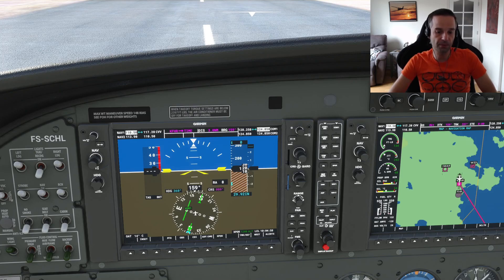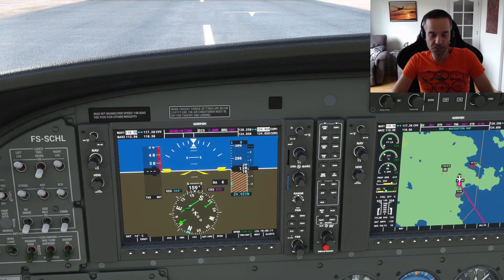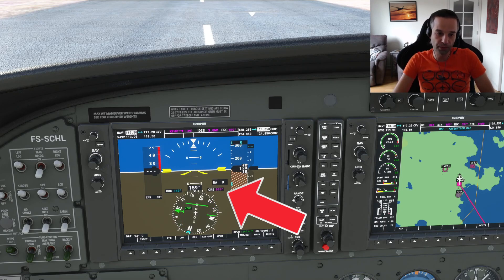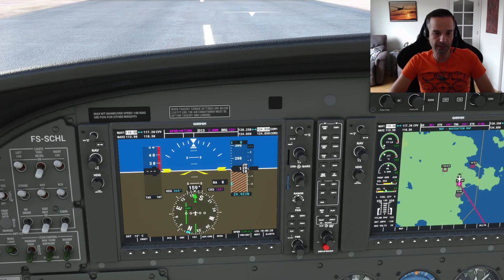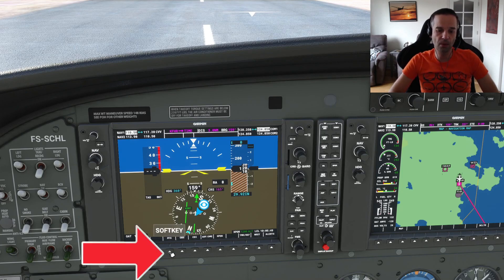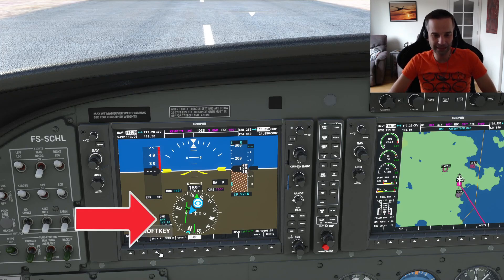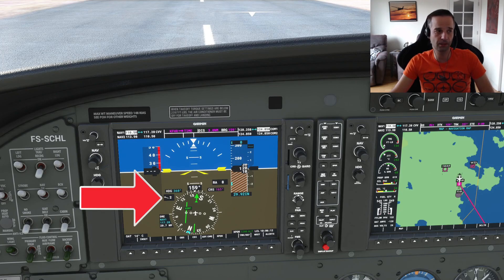I'm going to want to fly the 165 radial from the VOR, so I'm going to set that right now and try to intercept the radial before I get to the VOR station. I use the course knob to change the course, and you can see the number changing just to the right above the compass. As I move through, you're going to see the needle go from fully deflected to the right to fully deflected to the left, telling me where I am relative to the station. It's now settled fully deflected to the left, which means when I get in the air, I'm going to have to turn left to intercept the radial. I'm also going to turn on DME, which will show the NAV1 frequency and distance — currently 20.7 nautical miles — and enable the wind setting to better understand how much I need to compensate for wind drift.